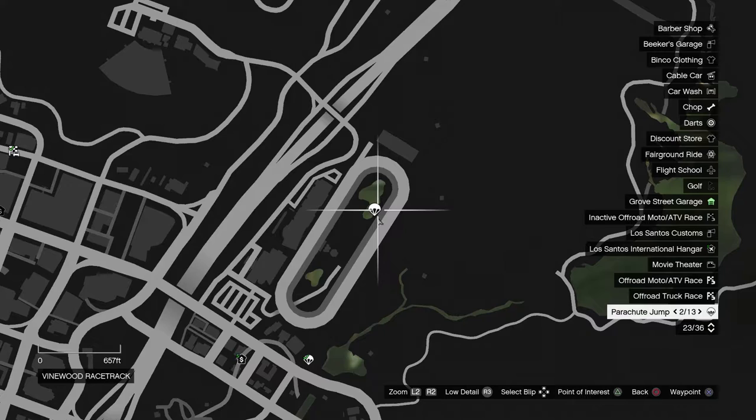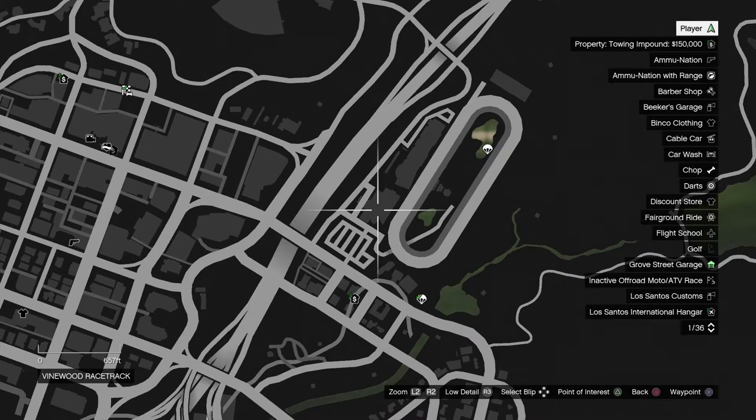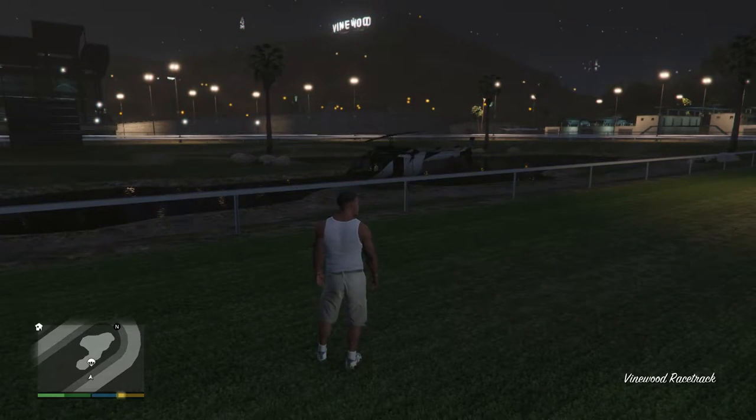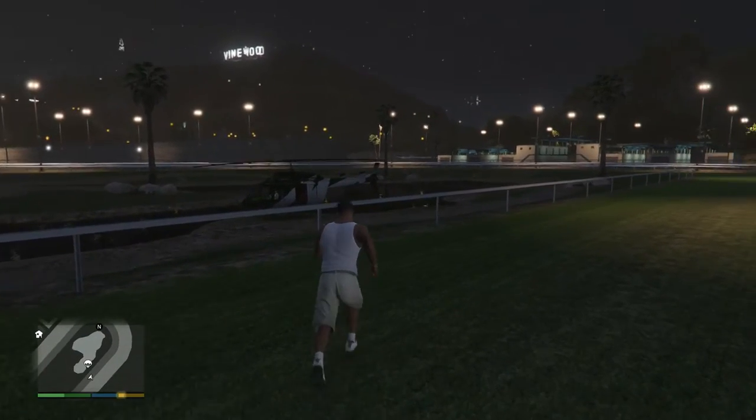This whole area just makes me sad — I wish they would have used it. There's a casino here and a racetrack, and it's just completely unused in the game. Total bummer. Anyway, we're going to head over to the helicopter.